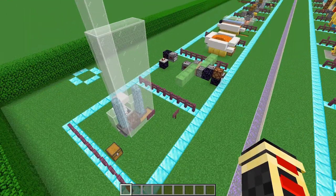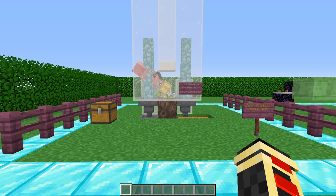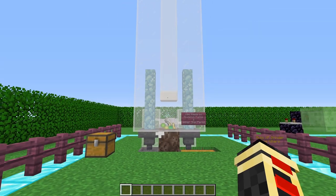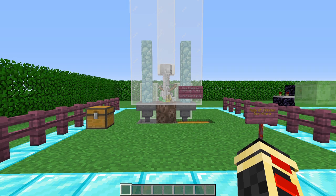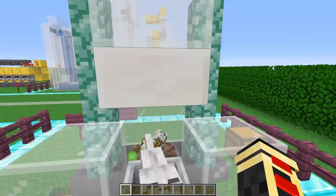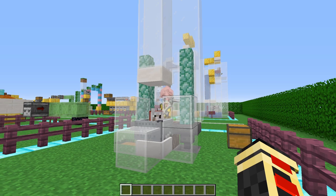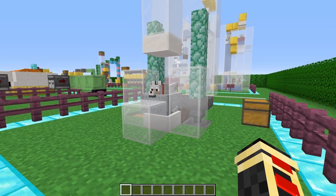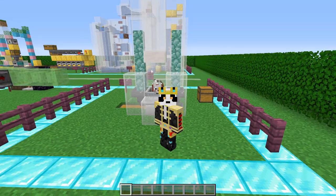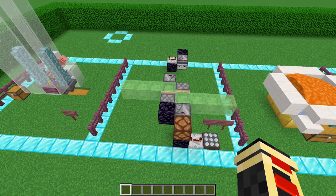Next you need to know how to create a dog grinder — an XP grinder. Whenever you have a dog tamed with a name tag, and specific hostile mobs fall from a certain height, the dog can do all the work for you and you reap the rewards by collecting XP. This stopped working for a little bit in Minecraft Java but as of Java 1.16.2 it still works just fine. Just make sure your dog is standing in the minecart.